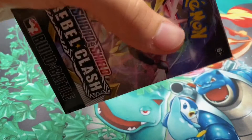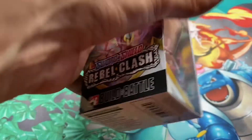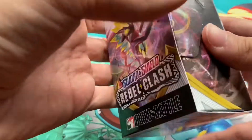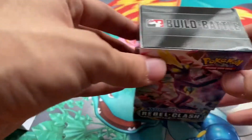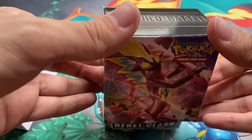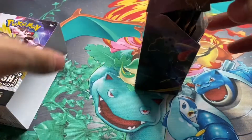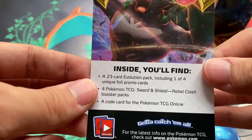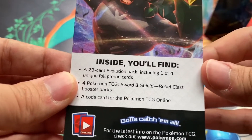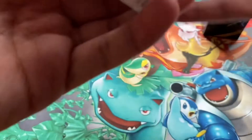There we go — trying not to damage the box too much. I do like the artwork on the box. Okay, got it open. So let's read what it comes with: inside you'll find a 23-card evolution pack including one of four unique foil promo cards, Sword and Shield Rebel Clash booster packs, and a code card for the TCG online. Pretty cool.